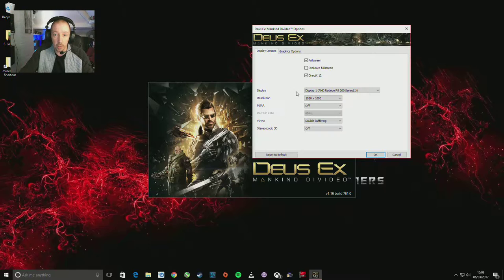Underneath we've got your display options. If you've got an inbuilt APU you may want to use the graphics features of that, or preferentially you would use your graphics card such as the one shown here. This is an R9 200 series which is actually an R9 290X 4 gigabyte. I am ready for an upgrade, I must admit.